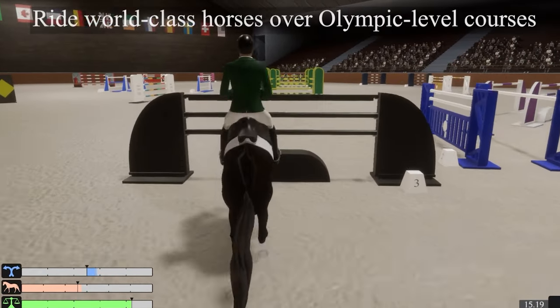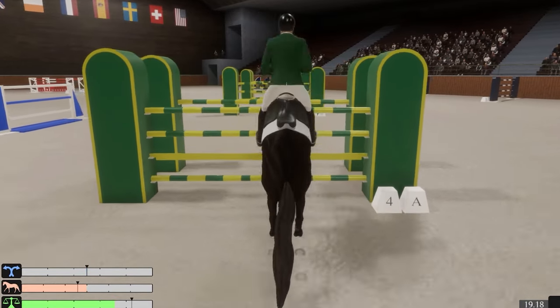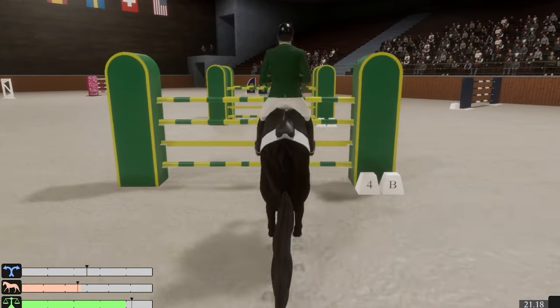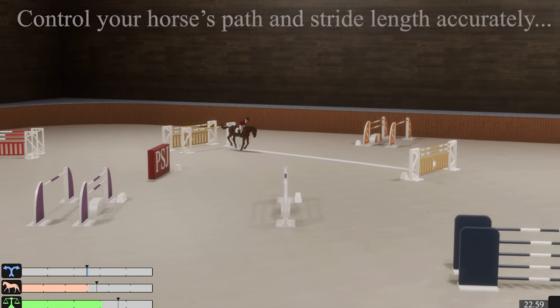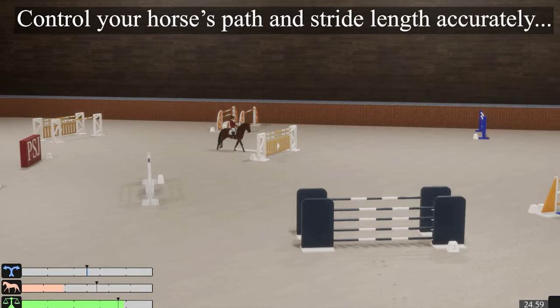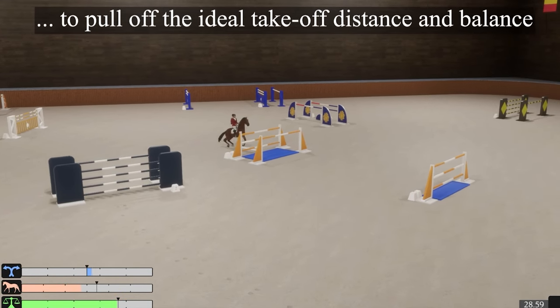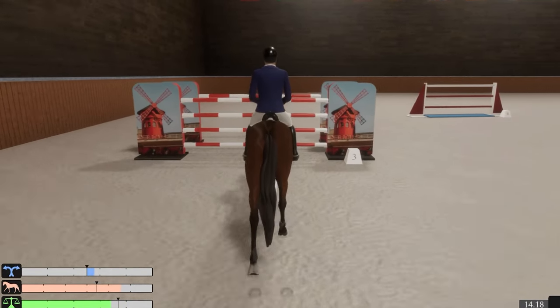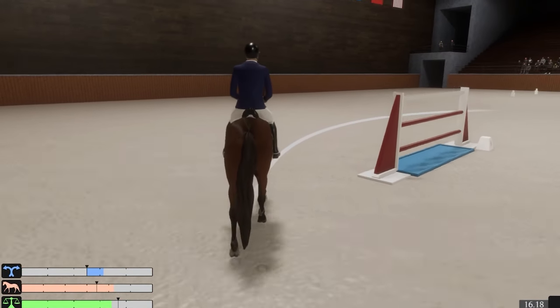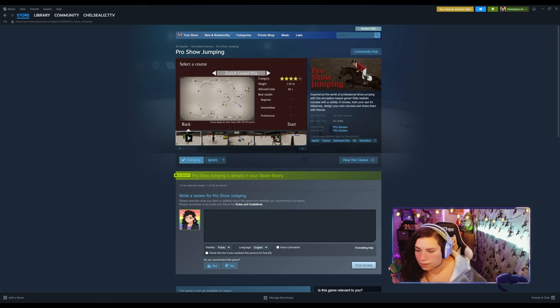This is Pro Showjumping. You can find it on Steam. Experience the world of professional showjumping with this simulation-based game. Ride realistic courses with a variety of horses, train your eye for distances, design your own courses, and share them with friends. I'm pretty excited about this. If you haven't already followed it, I suggest you do. It's under Simulation Games, and the developer is PSJ Studios.